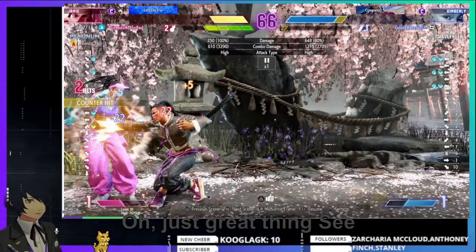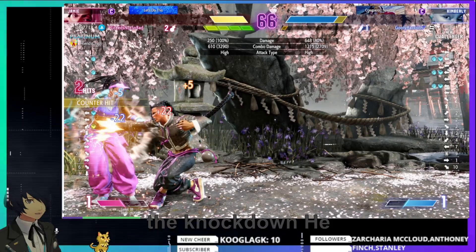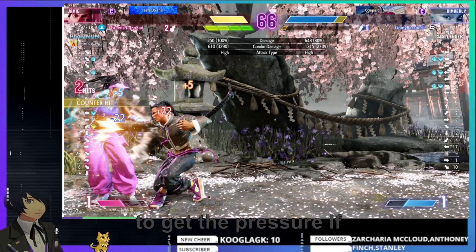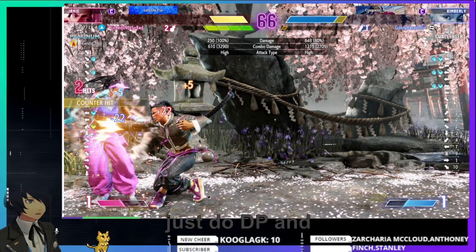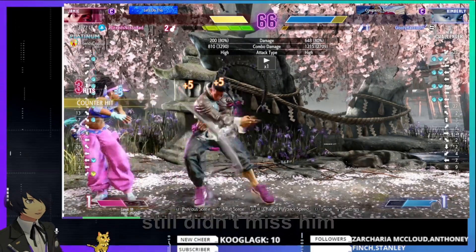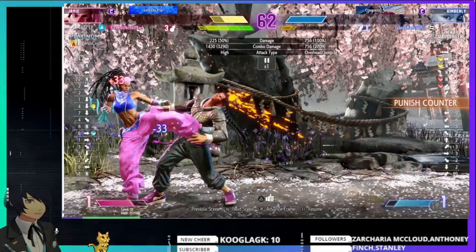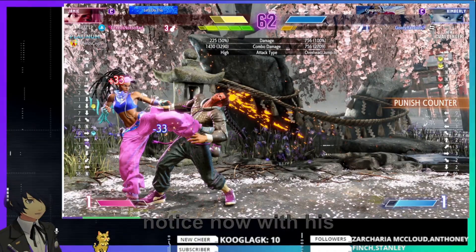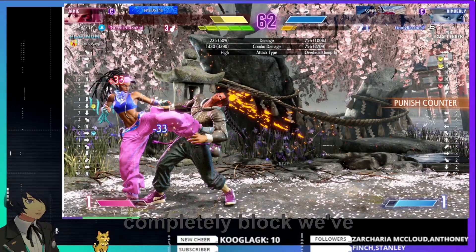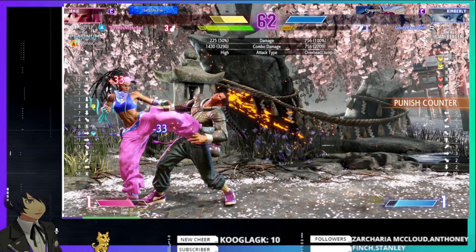Jamie is actually doing some good stuff. I'm surprised he didn't confirm that. He got the knockdown and immediately jumped in to get the pressure — if Kimberly tried to do DP he'll recover in time, block, and she'll just DP and completely whiff. He tried to go for the command grab. Jamie's mistake is he did not establish pressure. We haven't seen him actually completely block — we've either seen him try to jump, press a button, or move forward. He hasn't established that he's willing to block.